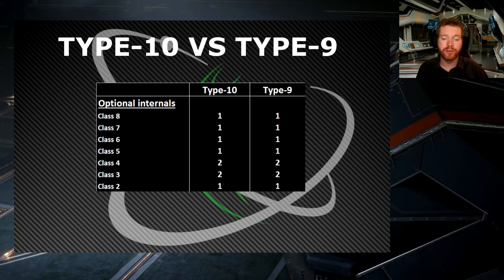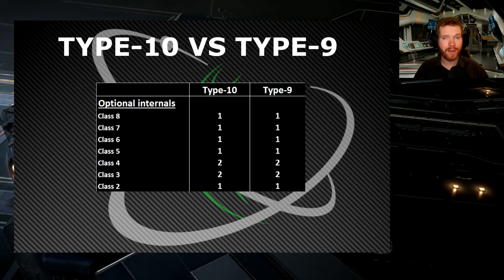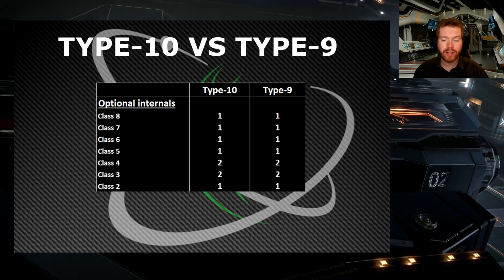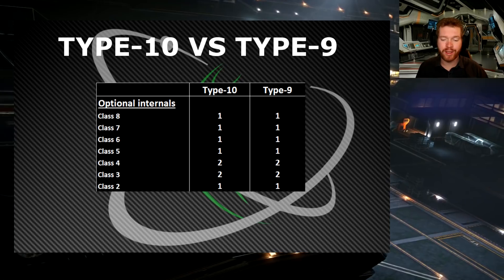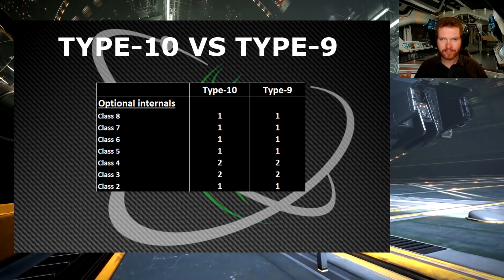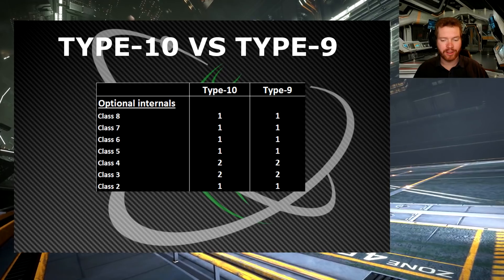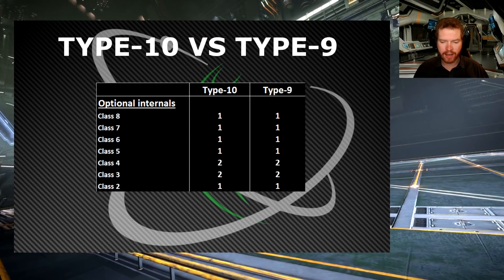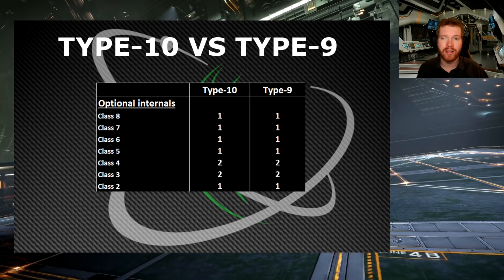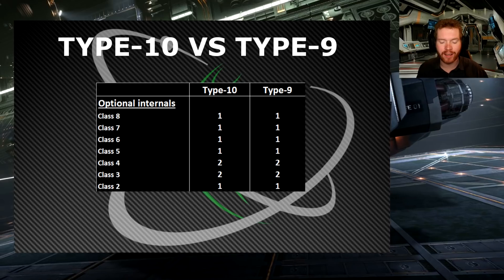In the data we have, the optional internal layout is exactly the same as the Type-9. This is an area where I would expect it to be updated later — I'd be surprised if the ship launches with the exact same internal layout. If they do keep it the same, it's essentially an upgraded Type-9 with a bigger power plant and a bigger frameshift drive. With that upgraded power plant you can now actually fit the ship for some combat, using that class 8 for a decent shield generator and still have enough power left for everything else.